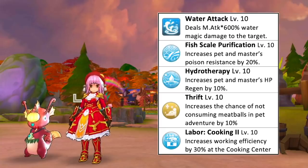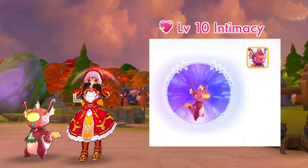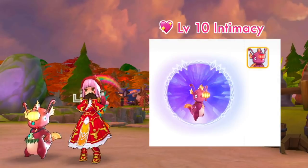Sending Lantern Murphok to pet adventure will increase the chance of not consuming meatballs by 10% at max skill level. As for pet labor, it is best to assign it at the cooking center for plus 30% working efficiency. This is how a Lantern Murphok with level 10 intimacy will look like.